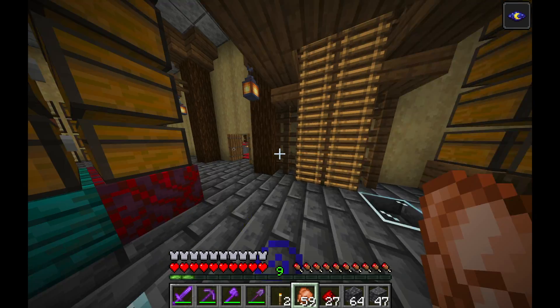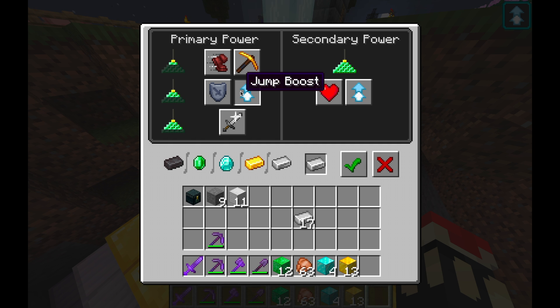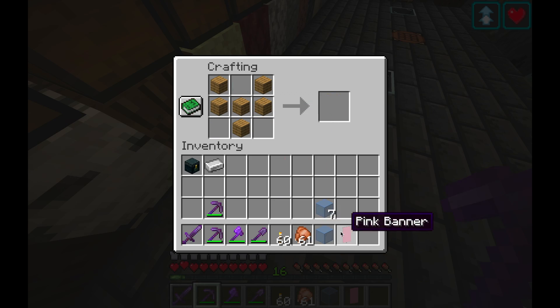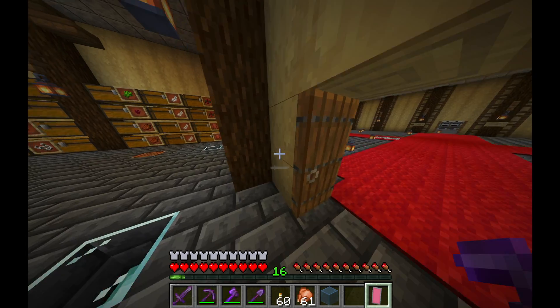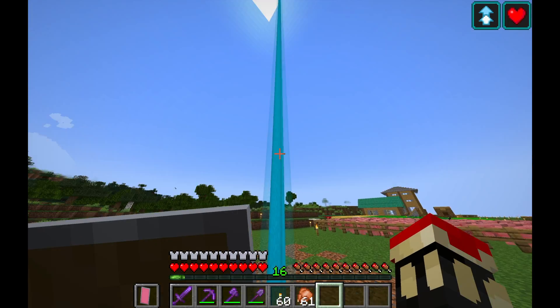With that nether star I of course wanted to make a beacon, so that's what I did. I placed it down right next to my capital building and gave myself jump boost and regeneration. After that I made some blue stained glass for the beacon, and also made my first shield and a banner to go along with it — so now I had a pink shield, and next to that was going to be my beacon.